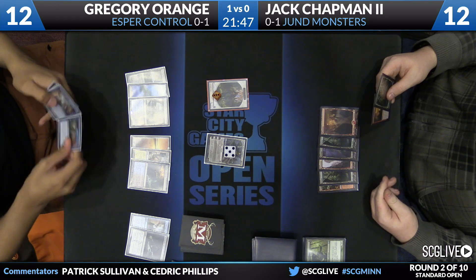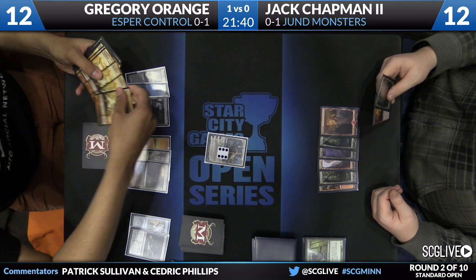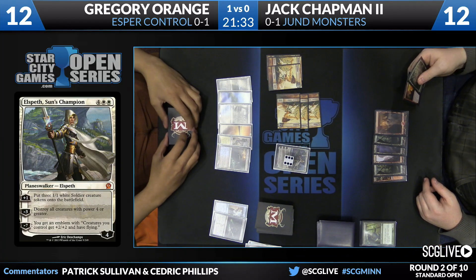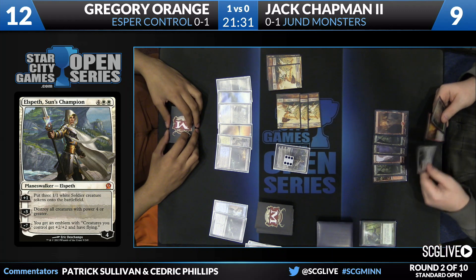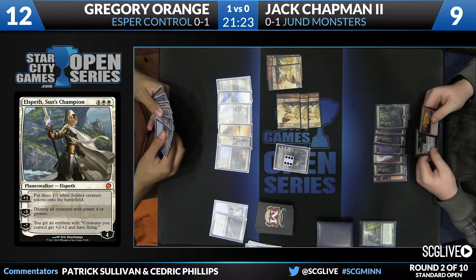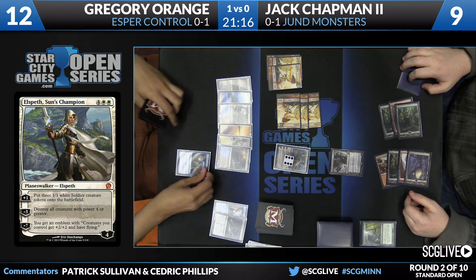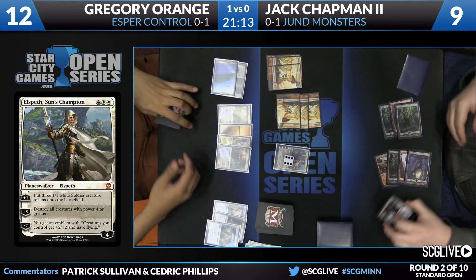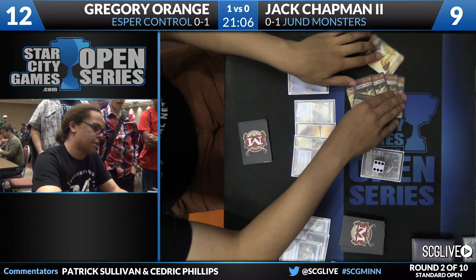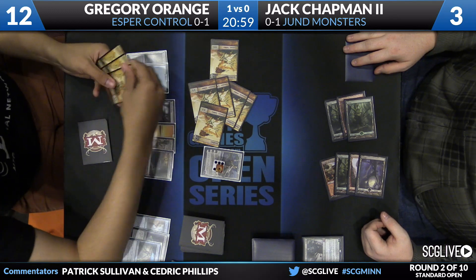There is no follow-up now. Another Elspeth to draw. Elspeth's going to tick up. We'll have six tokens out there, three of which will get to attack. Chapman is going to be down to nine all of a sudden. And we can't forget, between the Fetchlands and the three copies of Thoughtseize, he's dealt himself a lot of damage this game. Elspeth can actually clear things up pretty quickly. But Chapman did draw a copy of Garruk, Apex Predator — unfortunately for him, that's not going to resolve. There is the Stroke. That card's quite powerful, but I'd rather that not be in play. Orange draws a card, attacks for six, and has Chapman down to three. Elspeth going to go up yet again, and then three more tokens here for Greg.